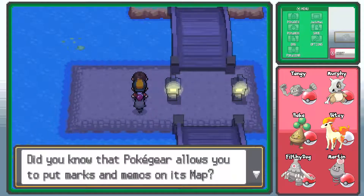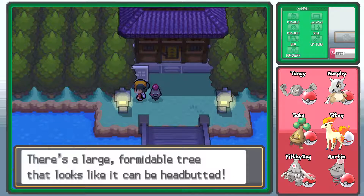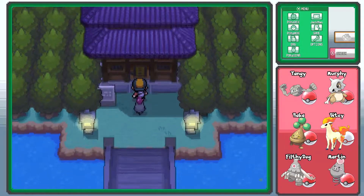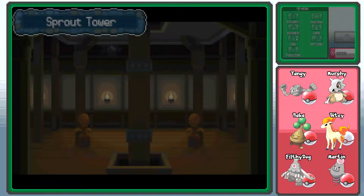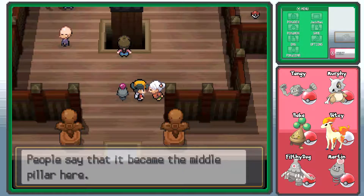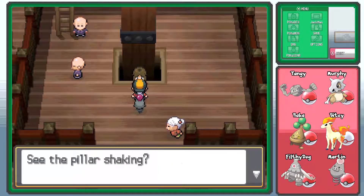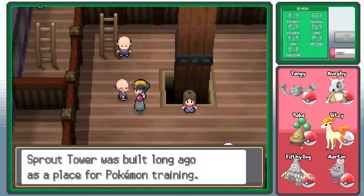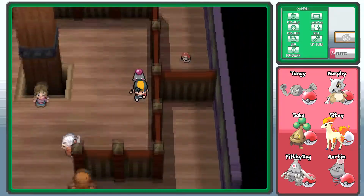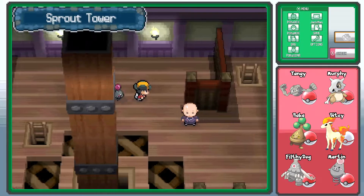Luckily my mum did let me get a Pokégear, because my mum loves me. You can headbutt trees and stuff comes out — I don't know if it's Pokemon or items. Yeah, this is Sprout Tower — pretty sure there are Pokemon in here. That's very clearly not a Bellsprout, is it? It's a piece of wood. A wonderful move — I'm guessing it won't be. Martin, learn Splash! Thanks.